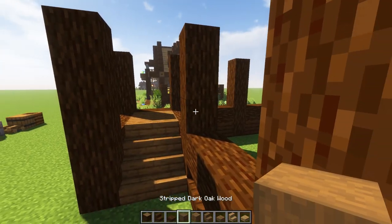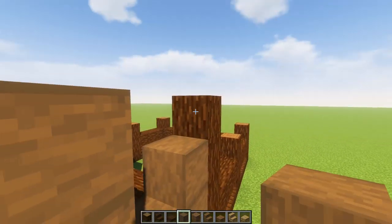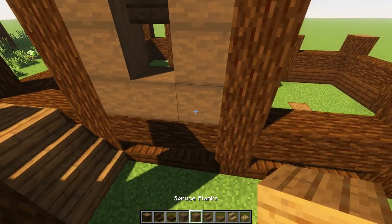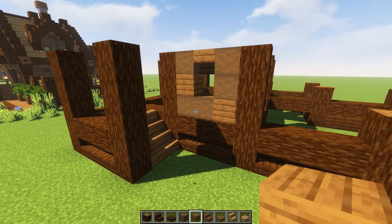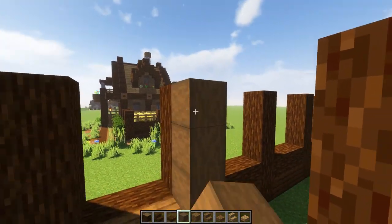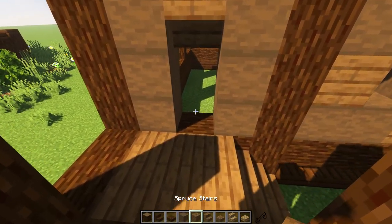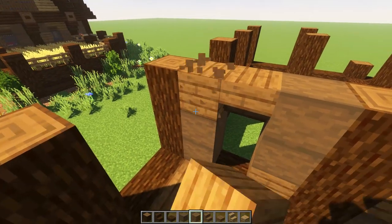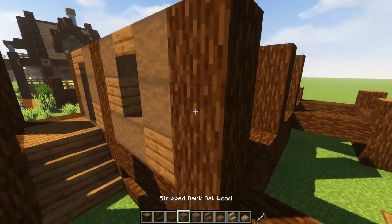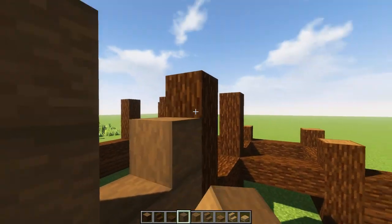This is going to be a cool window. Grab our stripped dark oak and go down one, two, three on each side. Put an upside-down spruce stair there and come in and texture with a little bit of spruce randomly scattered. Now this is going to be our front door — one, two, three on each side, sideways upside-down stair here, and our door goes there. Come back in and give it a little bit of texture — it has that log cabin feel which is really awesome.